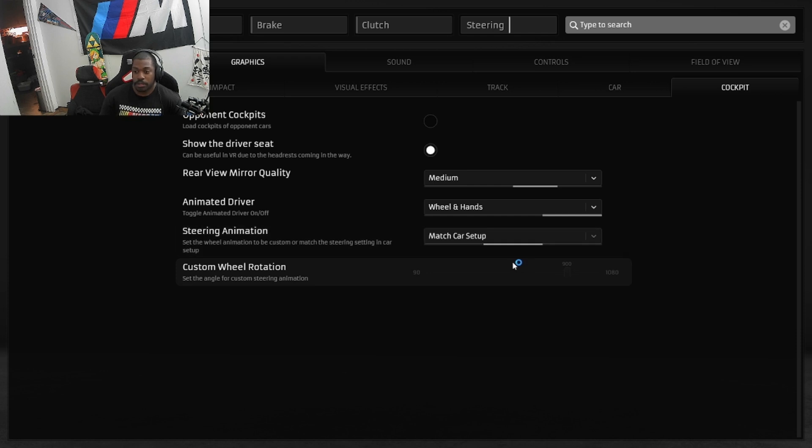Match Car Setup will match the actual setting that the car is modeled with in the simulator. So for example, if you're driving the F1 car it'll be like 360 or 400, or whatever — a GT car will be like 540 or 470, whatever it might be. You just click that and that's it, it works as it should.